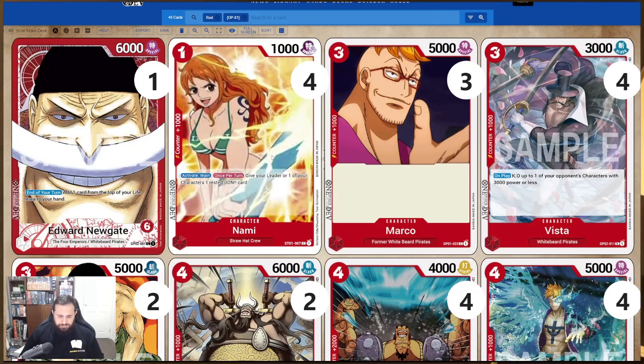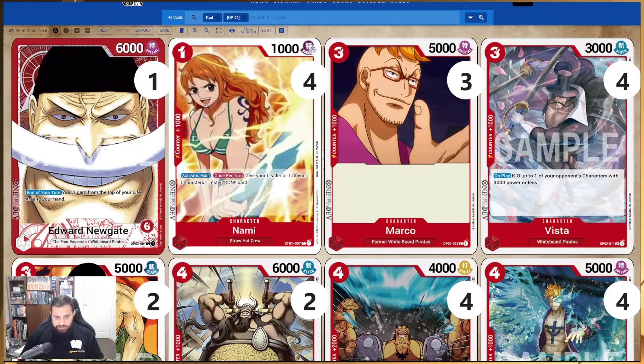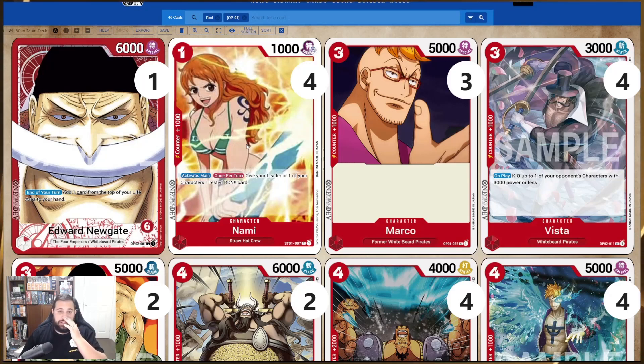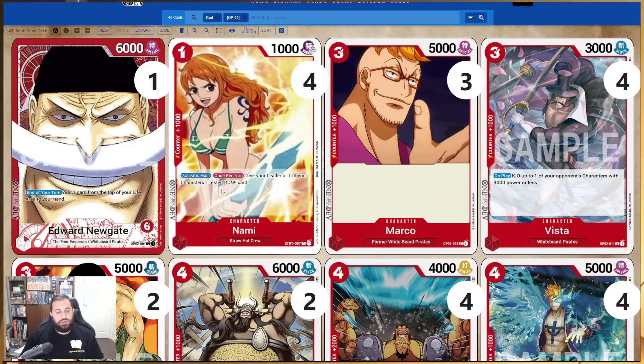Going into the deck itself, we always have to include four Nami — absolutely perfect in this deck. She is from the starter deck, Set 1, a one-cost 1k, but the Activate Main is what we're here for. Once per turn you can give your leader or one of your characters one rested DON card — she literally replaces herself with her own DON when she's played.